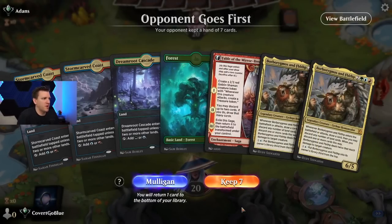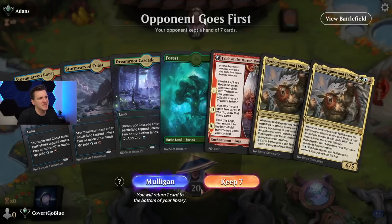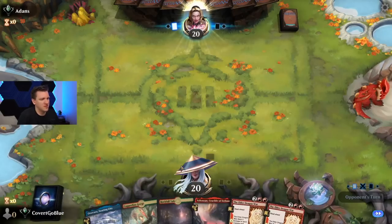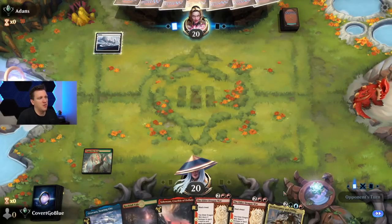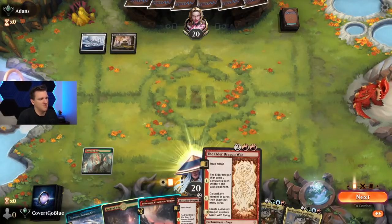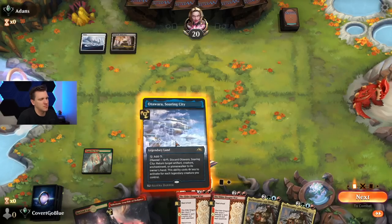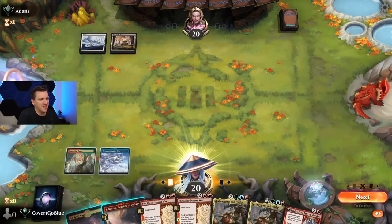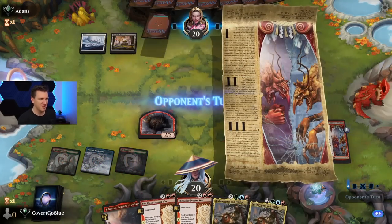Opponent goes first and we don't have a play until Fable on turn three. We do have two Borborygmoses but I don't think we're going to last that long. The shuffler is not cooperating but our opponent is missing land drops — this is great. Fable right on time. Should have just kept the first hand if I knew it was going to be this way.